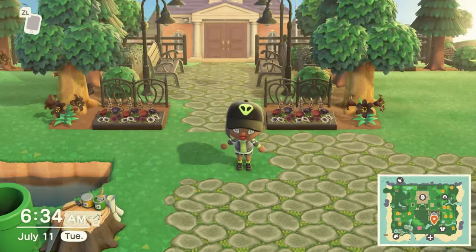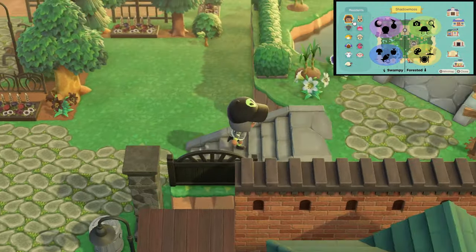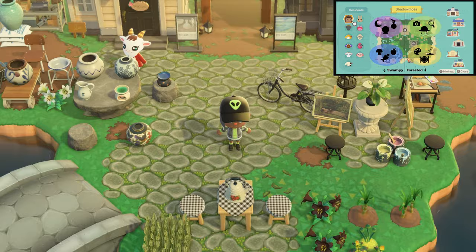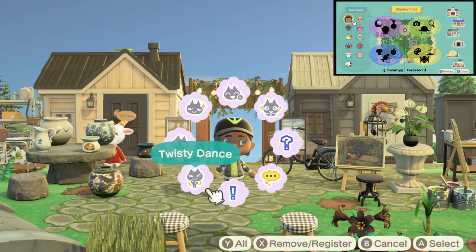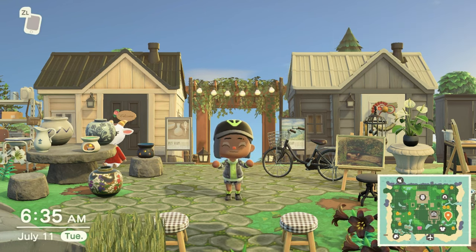Here's our map again to show you how this will all be laid out. The left half is gonna be sort of swampy, the right is gonna be more forested. Front left is for farming and fishing, then when you go further back it'll turn into our witchy swamp. Front right is our artisan goods town, and as you go back it'll turn into our cryptid and alien forest.